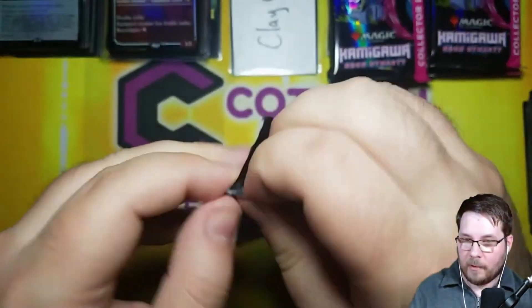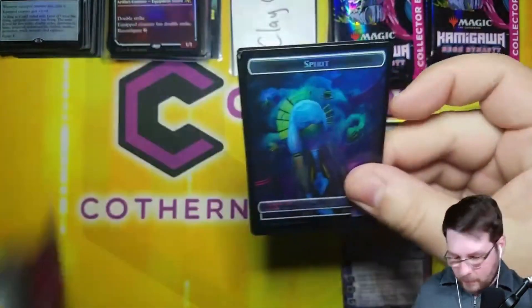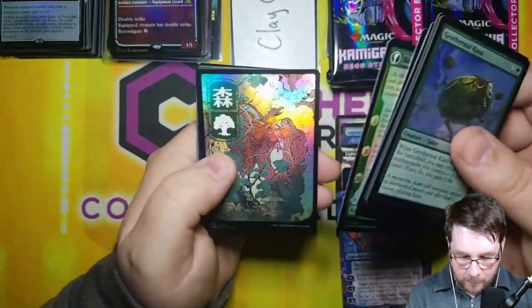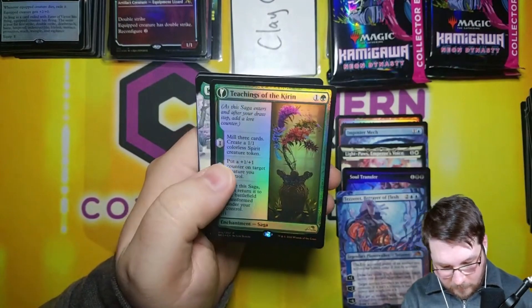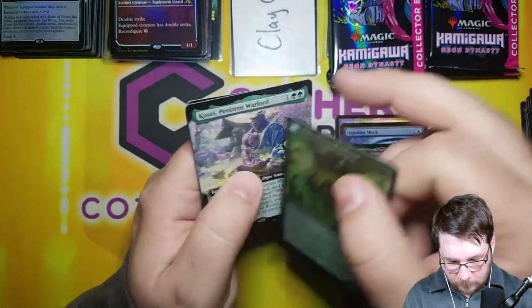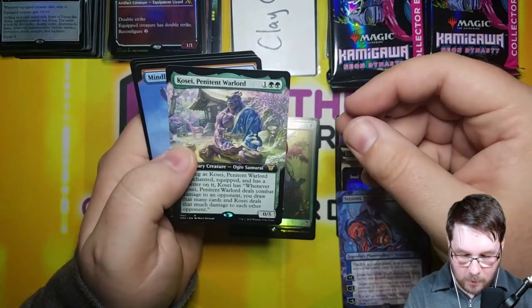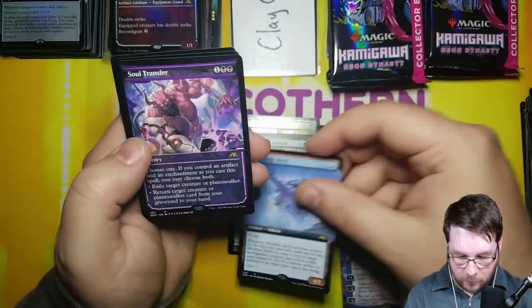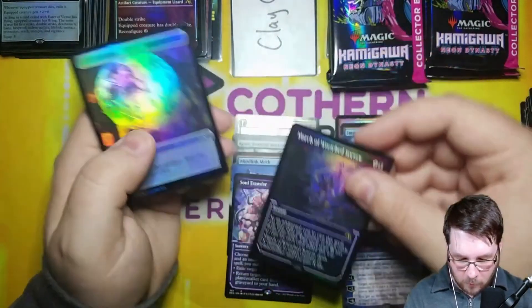Second pack for Clay — best of luck to you. Spirit Token in the back. In the front we have a Geothermal Kami, a Foil Forest, Dijano Exemplar. Teachings of the Kirin for two — on the back, just the regular version, a little off-center. Kosey Penitent Warlord for three, Mindlink Mech for another three, Soul Transfer Soft Glow Non-Foil for three, and March of Wretched Sorrow Foil Soft Glow for one.